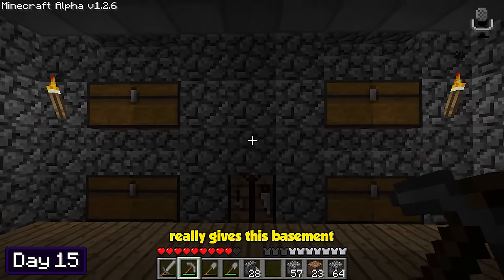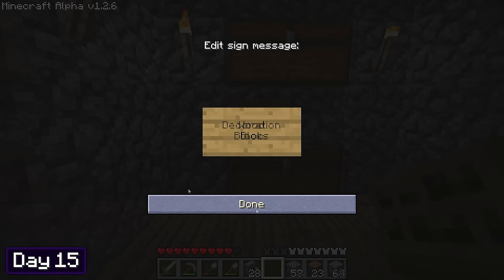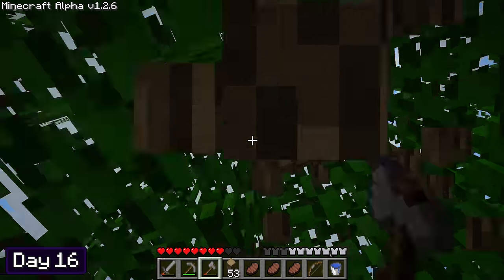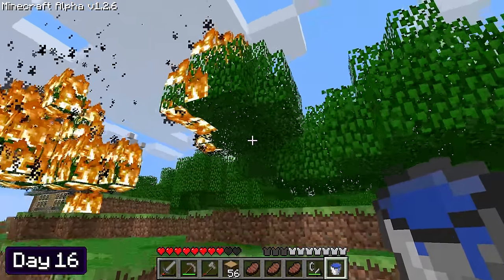The lighting in Minecraft Alpha really gives this basement a spooky sort of feel. I crafted a few signs and labelled each chest with each respective item they'd be holding. For the rest of day 15, I transferred all of the items from the chest in my kitchen to the chests in the basement. I then spent the beginning of day 16 chopping down a bunch of wood and burning down the leaves — don't worry though, because this time there was no Forest Fire Avenue part 2.